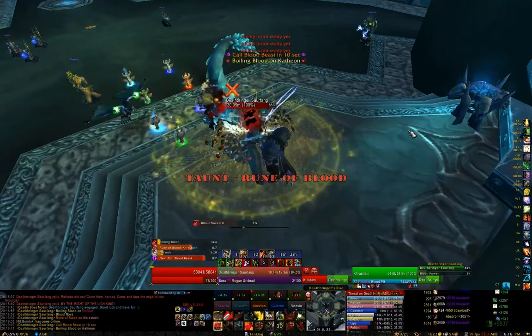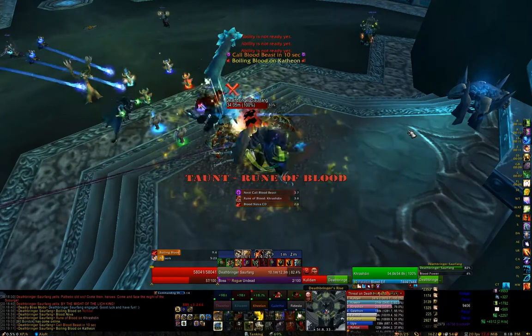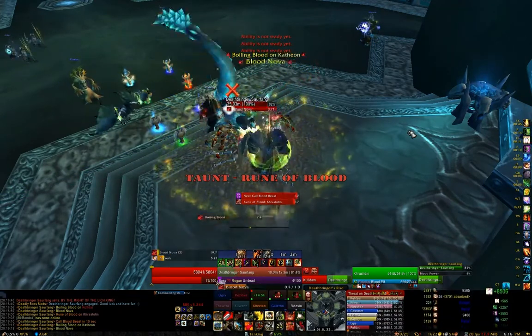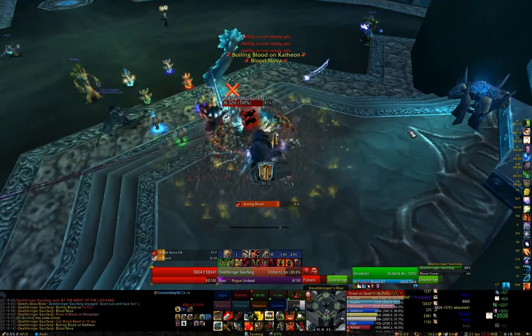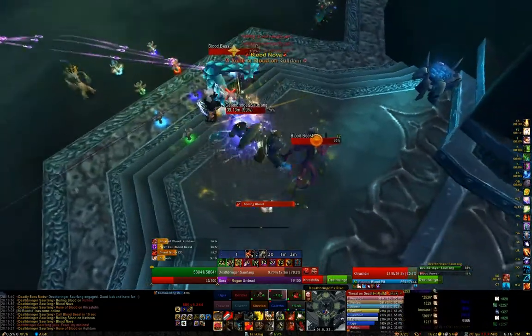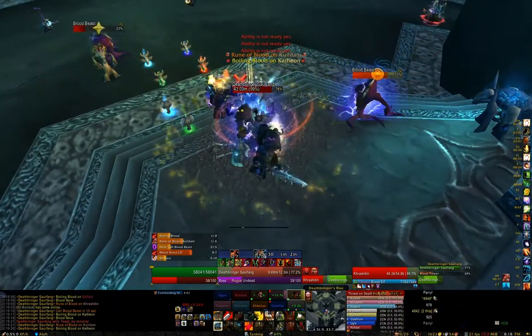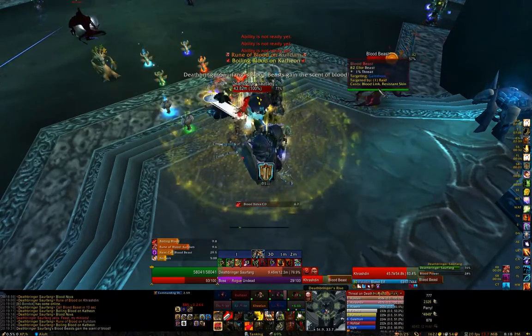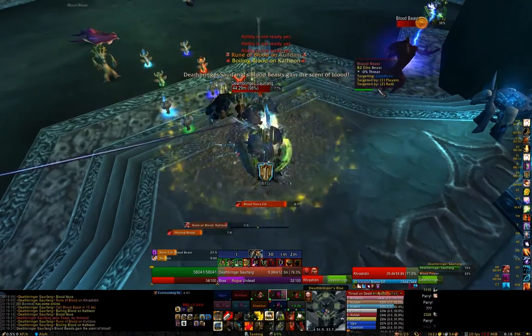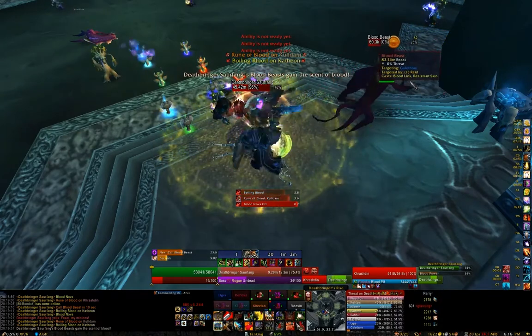The first thing is the fight really revolves around controlling his blood power gain, whereas in normal you can kind of ignore it. You have to do that by reducing the damage he deals with special abilities. The main one is Boiling Blood, which is the dot that does physical damage. And since it's a physical dot, it can be removed with Hand of Protection on other players or self-immunities such as Divine Shield or Ice Block.